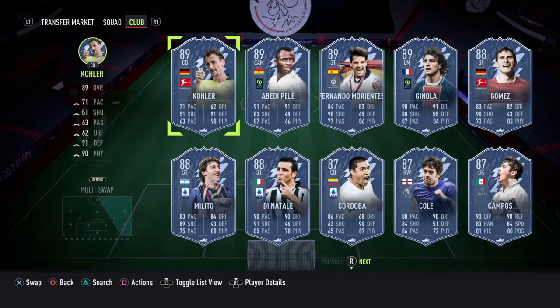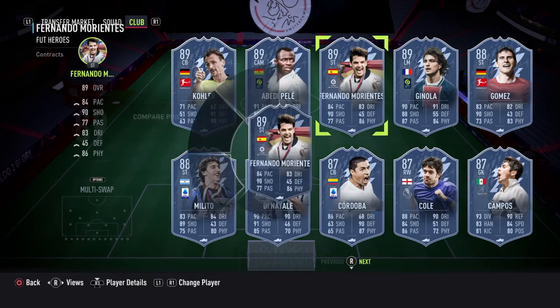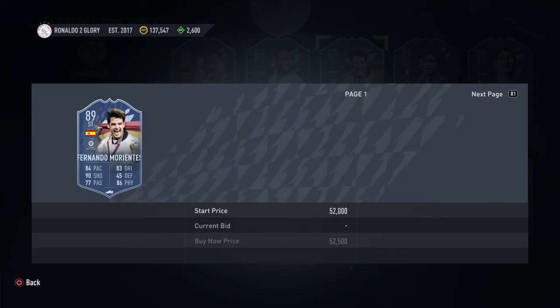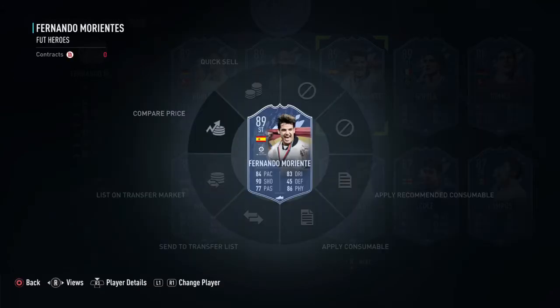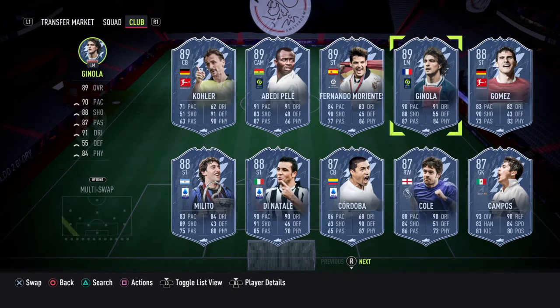Here we go — foot heroes. If you get Cola, that's an L. Abedi Pele is a good one to get — he's like 300k and he's got very good links. Morientes — I don't think he's that good, 40k, not good at all. He costs one segment of this. Ginola, of course, one mil — he'll be fantastic to get. If you get him, you've had a huge dub there.